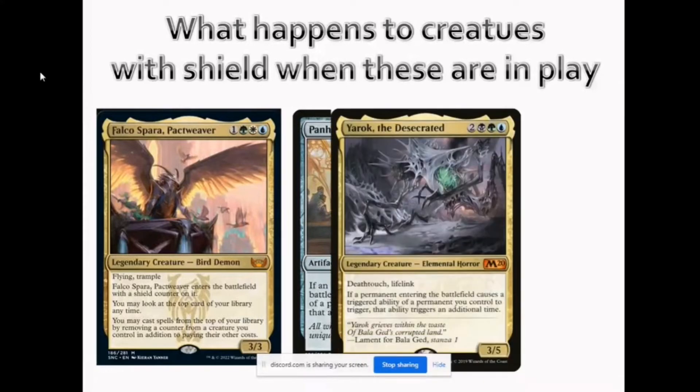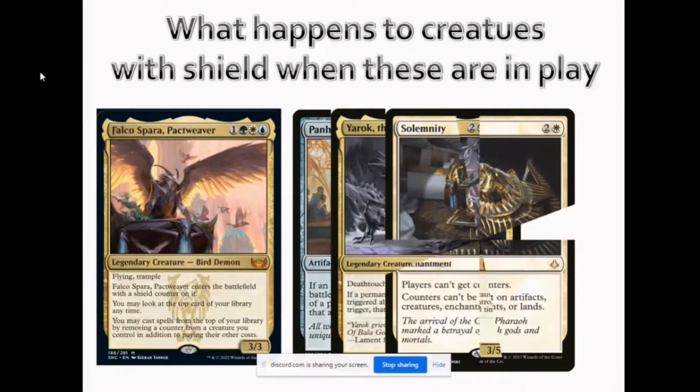What happened with Yorrion is the same thing — Yorrion counts triggered abilities. Since Falco's shield counter is still a replacement effect, Yorrion does not double the counter for Falco. What happens if Solemnity is in play? Will Falco still have the shield counter?